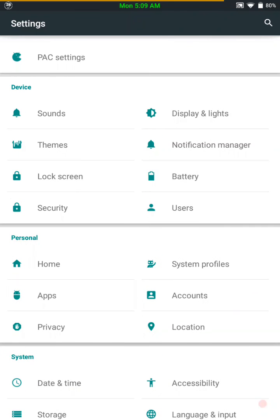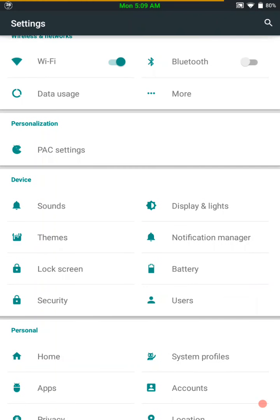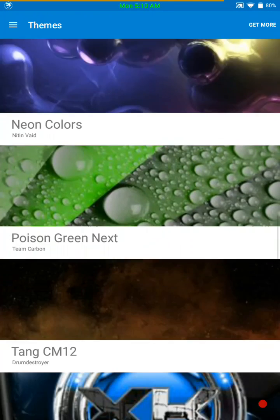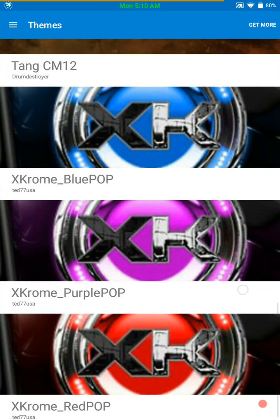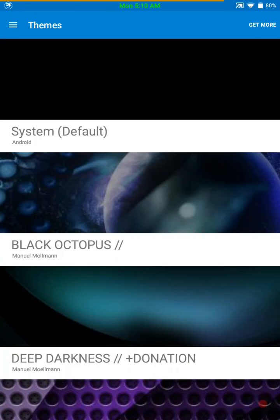You have your basic everything on here — security, you have your theme, your CyanogenMod theme engine where you can download your favorite themes and use them. Right now I'm running stock so that you can see what it looks like when you download it.